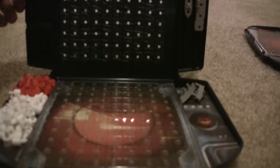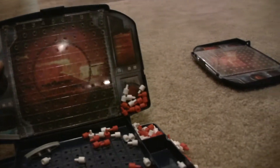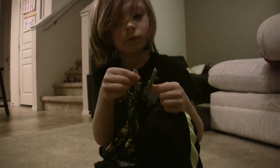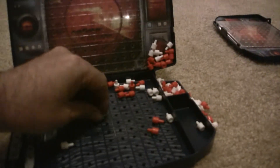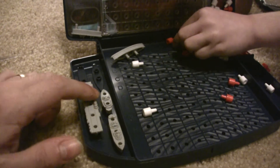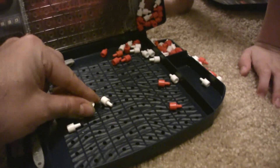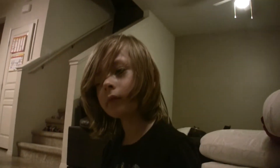Whenever you play the game, you try to call out — essentially upside down — like, there we go. So you call out like B2, you know? And then the person is like, nope, miss me, and then you put in the little white peg. But if you hit somebody, you put in the red peg. The big one takes five, and the other ones take three, two, and so on.